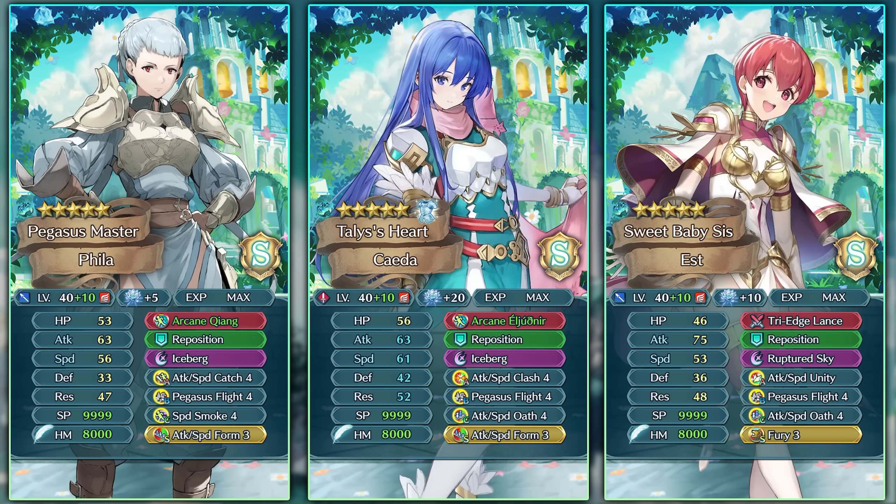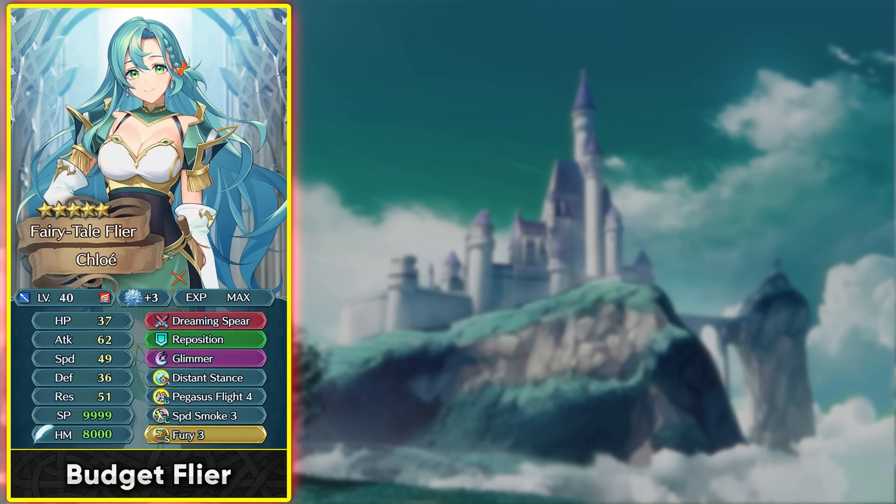Pegasus Flight 4 has the same users as Pegasus Flight 3 but now adds follow-up negation and extra attack and defense debuffs. The follow-up negation is a bit redundant with Arcane Xiong and Arcane Eluthnir but can help Shadows of Valentia Est, who already has damage reduction on foe's first attack. For building Chloe, give her Reposition and half Speed Smoke 3 to more easily meet Pegasus Flight's speed check.